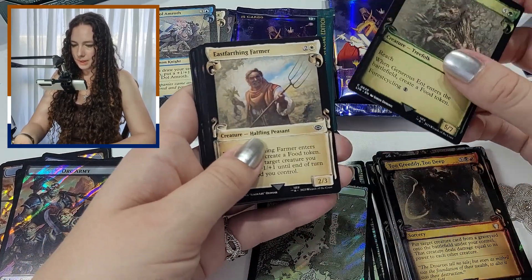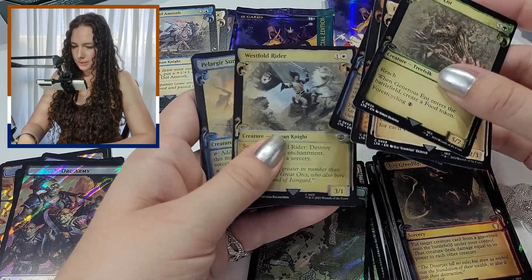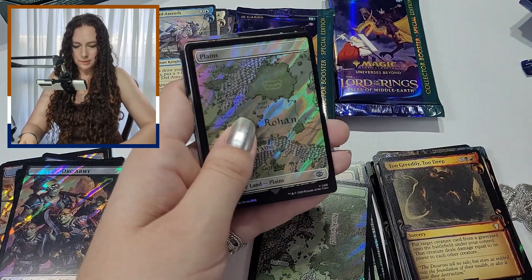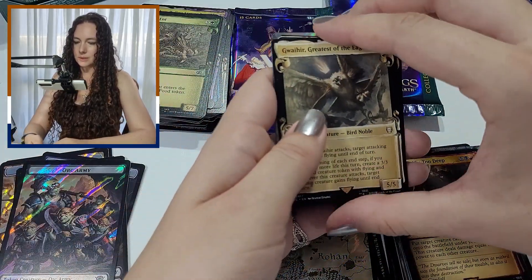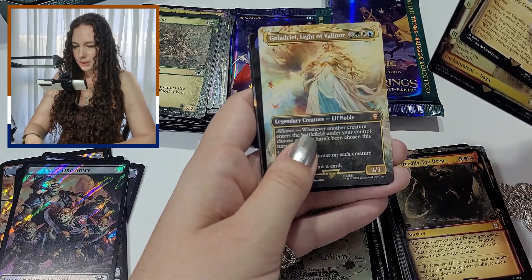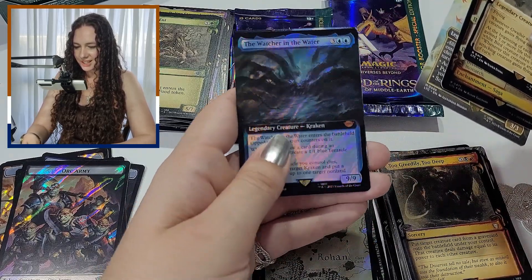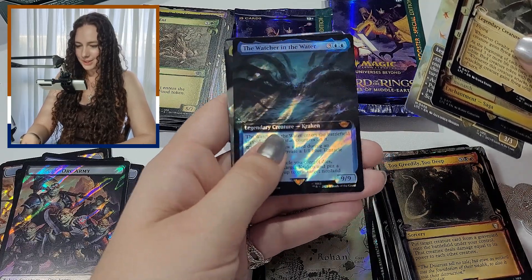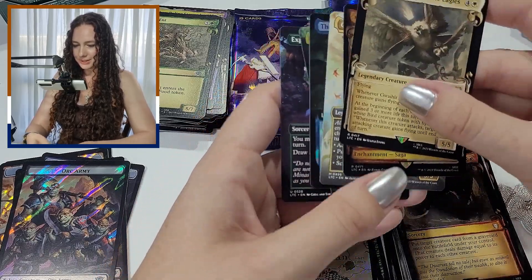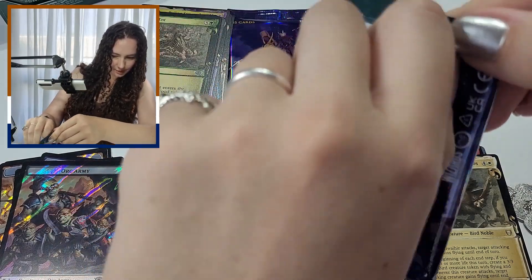Generous Ent, East Farthing Farmer, Eomer of the Riddermark, Gandalf Stormcrow — I think he's new, I haven't seen that before. Westfold Rider, Pelargir Survivor, Celeborn the Wise, Denethor Ruling Steward. Surge Foil Plains. Gwaihir, Greatest of the Eagles, Oath of Eorl, Galadriel Light of Valinor — scene card, beautiful. The Watcher in the Water — I had so much trouble getting those. Surge Foil! Gandalf of the Secret Fire — that's a very good one. And Explore, Hildebrand. Put this a little over halfway.